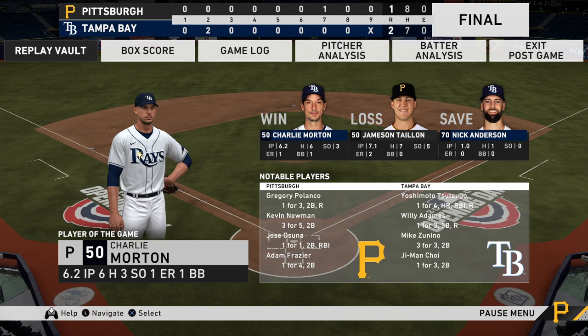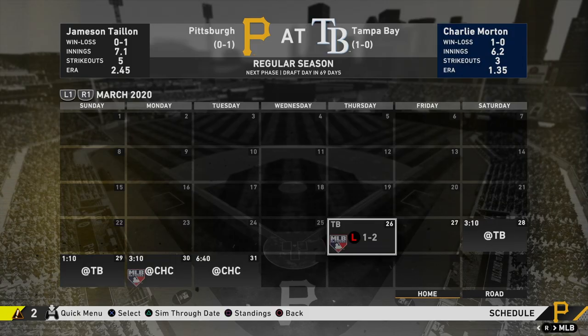In the top of the ninth — our last chance — John Ryan Murphy gets a single with one out. The lineup turns over and Kevin Newman pops it up, leaving us down to our last out. Brian Reynolds gets the final chance and nearly sneaks one past Brandon Lowe, except Lowe flips to Adames to end the game. We drop our first game of the year 2-1 to the Rays. Taillon pitched decently after getting rocked in the second, but on offense we had several doubles lead off innings and just couldn't capitalize — only Jose Osuna had an RBI.